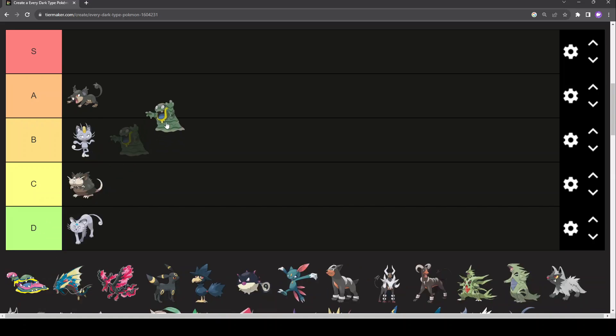Alolan Grimer — I'd say it's above regular Grimer. Regular Grimer is just a big purple pile of sludge, not much going on for it. But Alolan Grimer is a cool-looking Pokémon with a fun colour scheme and a good design. The dex entries are pretty fun and cool. I've used one on my team and it was amazing — very helpful to have a Poison-Dark Pokémon. Regular Grimer would also be in B, but just in the lower part.